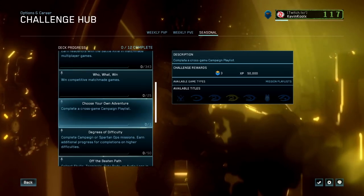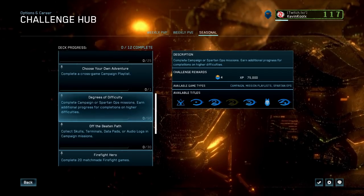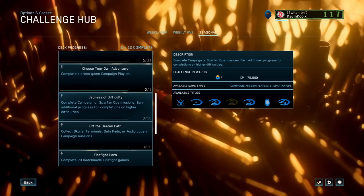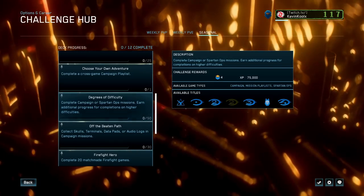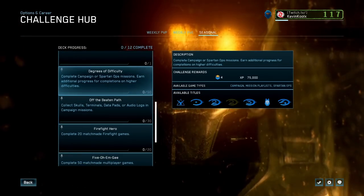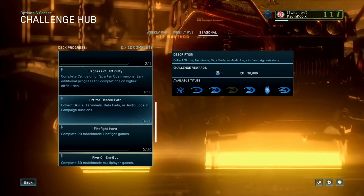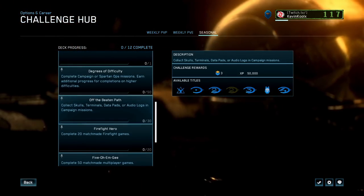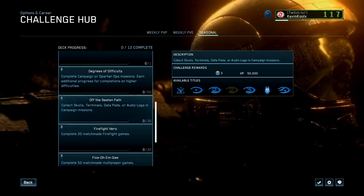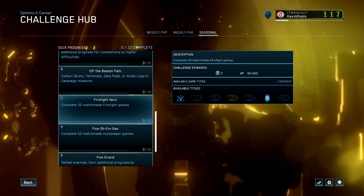For three seasonal points and 50k XP, complete a cross-game campaign playlist — just pick a short three-mission one. Degrees of difficulty asks you to complete campaign or Spartan Ops missions with additional progress for higher difficulties — 50 total completions, so legendary might be worth it or heroic might be fine. Off the beaten path requires collecting 30 skulls, terminals, data pads, and audio logs in campaign missions — I made a tutorial on all ODST audio logs on this channel if you want to check that out.